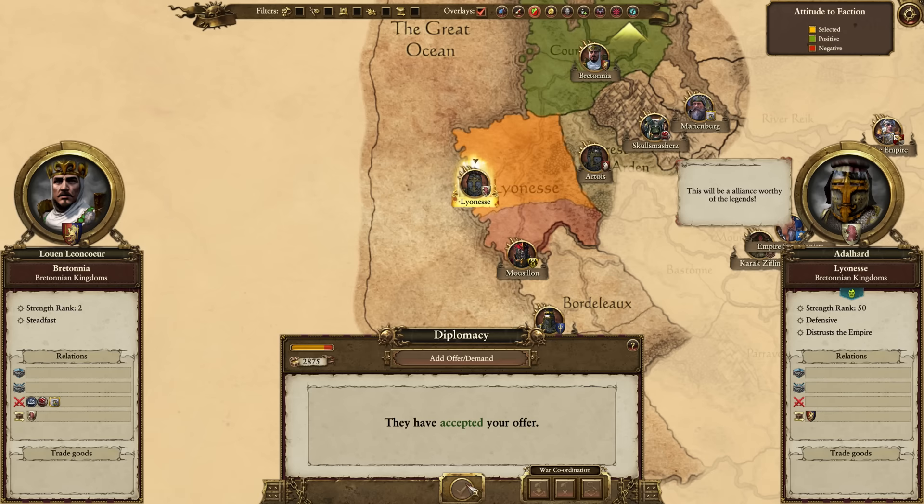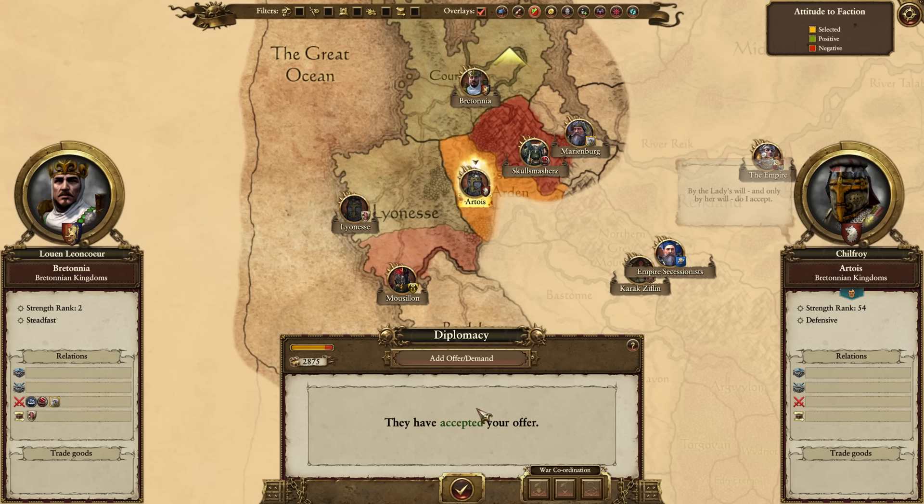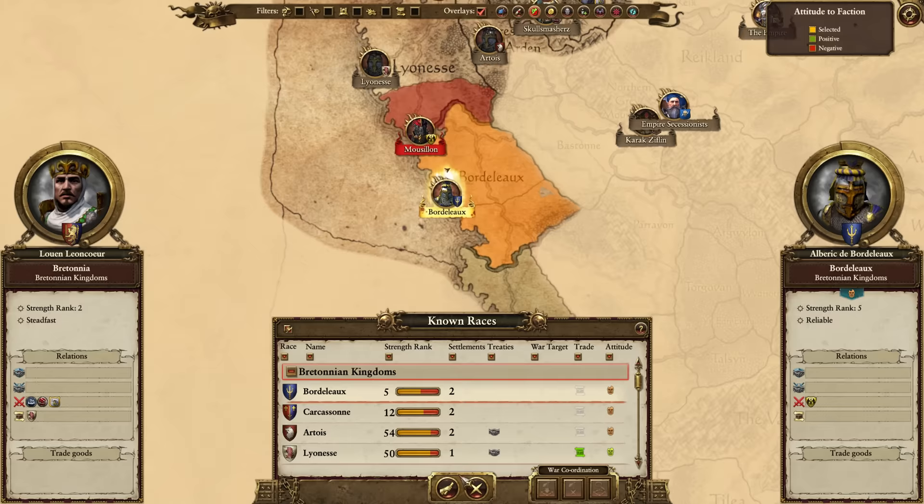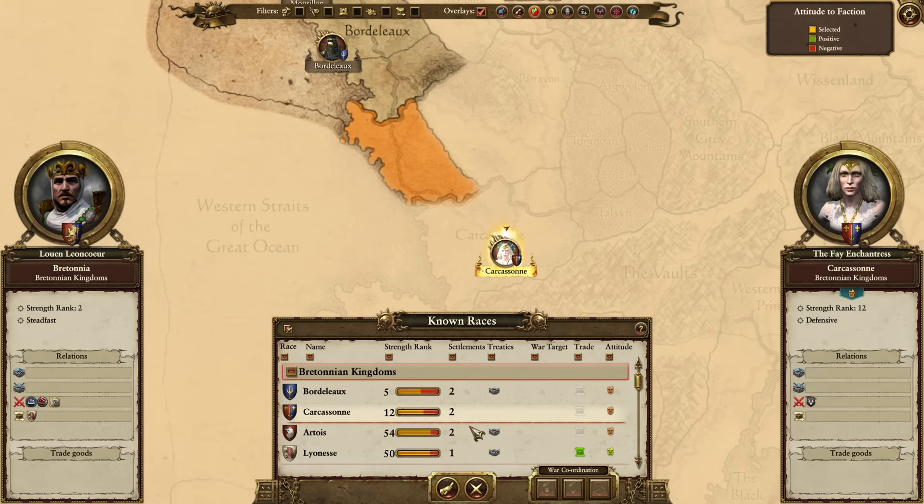With your Bretonnian brothers, try to do some trade agreements with them. Some of them you can get a trade agreement early on, some you can't, but at the very least get a non-aggression pact with all of your Bretonnian brothers. This improves your diplomatic relationships on legendary difficulty, so eventually they'll start accepting your trade agreements.